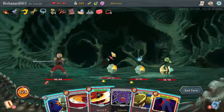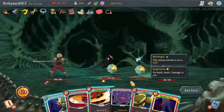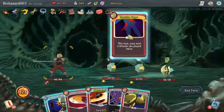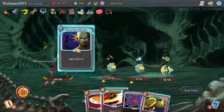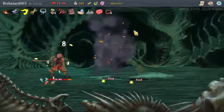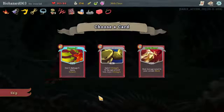Double Tap, Whirlwind. Undeath deals 8 damage to you. Honestly, that means we're going to take 16, so we may as well play this first. Oh, Whirlwind — kill them all. Pummel — deal 2 damage 5 times. Exhaust.